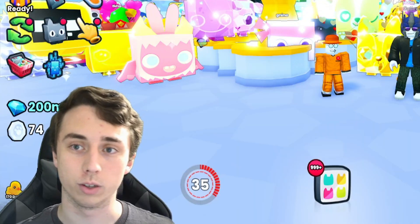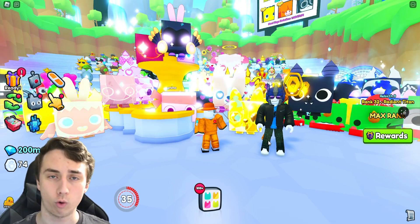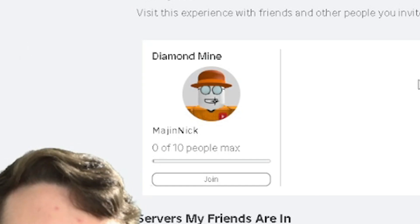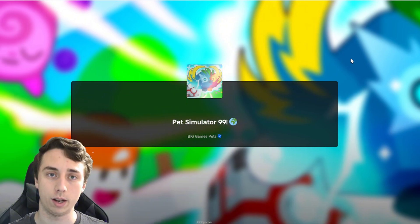For your main account or your first account, you're going to join Roblox like how you normally do through the website. So just for an example, say I want to join my private server right here — I just click join and now it's loading up Roblox like how it normally does.